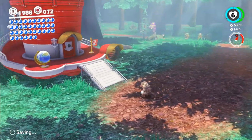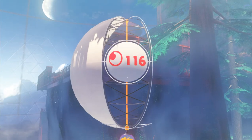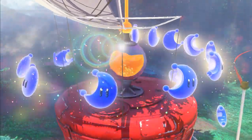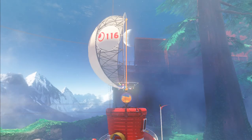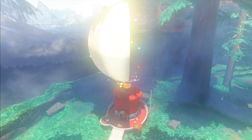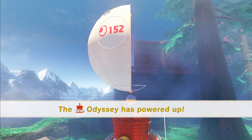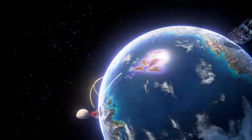Today, first of all, I want to get two moons that have been avoiding us — those picture hint moons. We have one in Cascade and one in Sand. And we just unlocked the next kingdom, so the Odyssey is powered up.